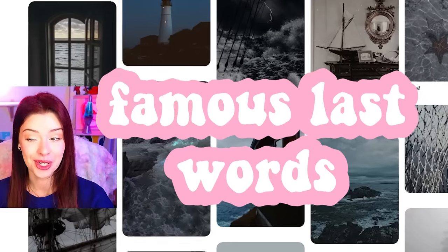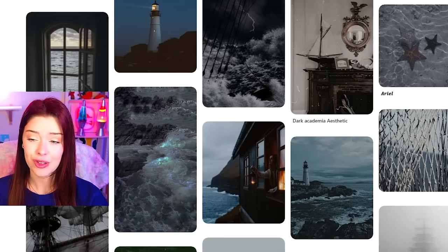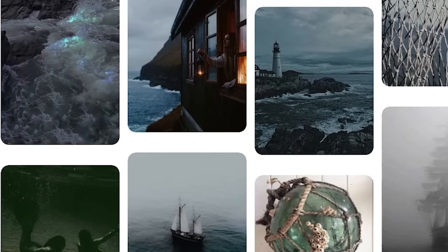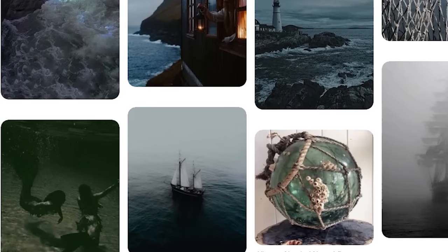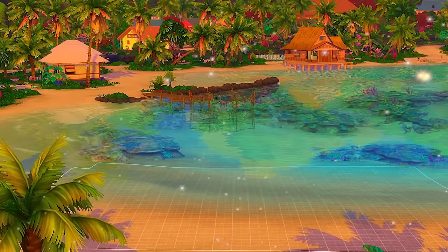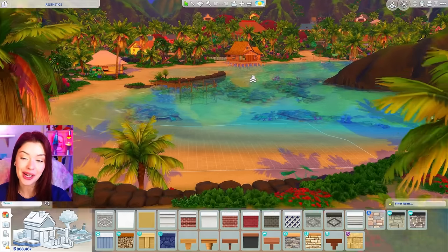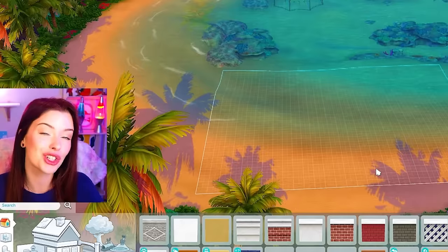Okay, the wheel is being good to us today. Dark nautical is actually a very cool one. It's honestly a little scary to me with the dark open seas, the old ships, maybe an eerie abandoned or ghost ship vibe. So we are going to build here on this lot in Sulani because I kind of want to build it for someone who's been like shipwrecked here.